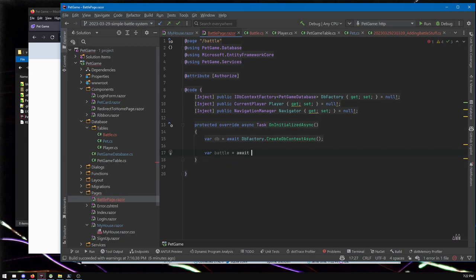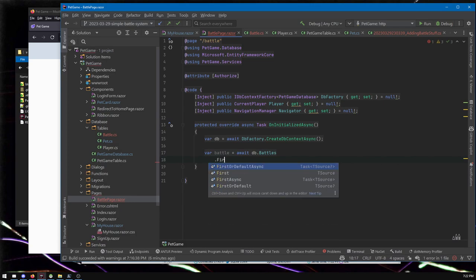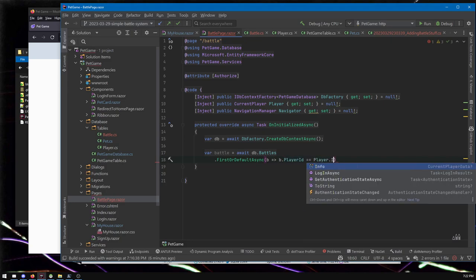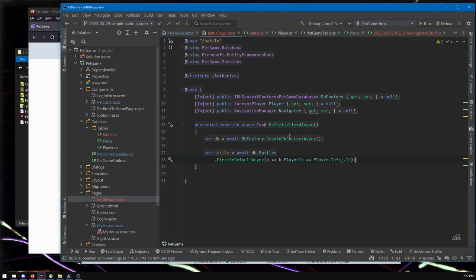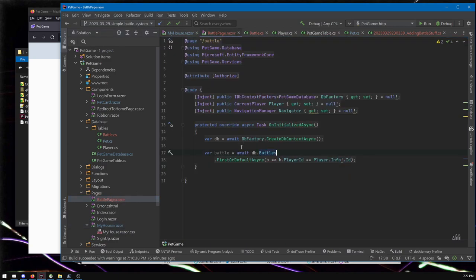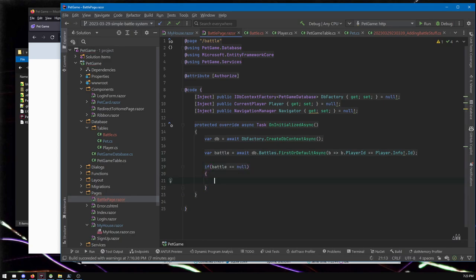We find the battle where the player ID equals the current player's ID — first or default async, all on one line. If the battle is null, we navigate you back to /my-house and return. Something else to do: while the database is loading, the battle could be null even if you do have one, because it takes time for the async operation to complete. Someone far away from your server with a slow connection might see the page before the data loads. So if the battle is null, we'll show 'loading', else we show the actual content.